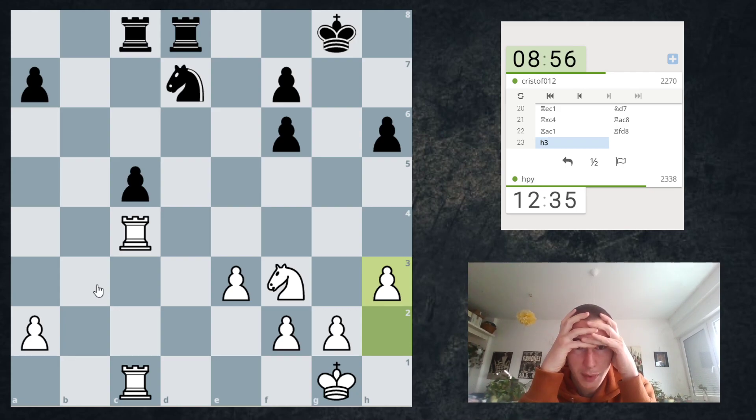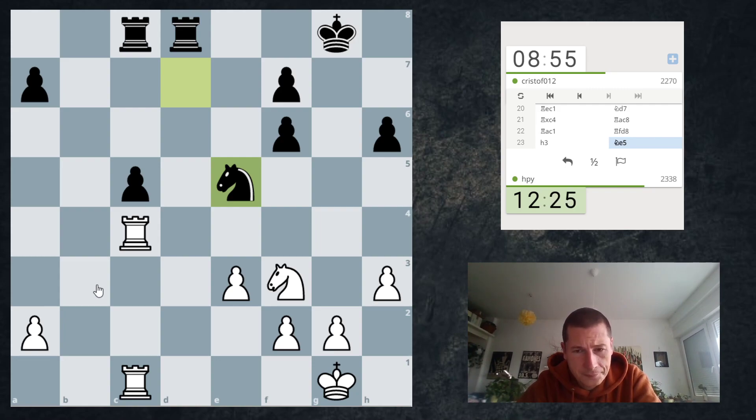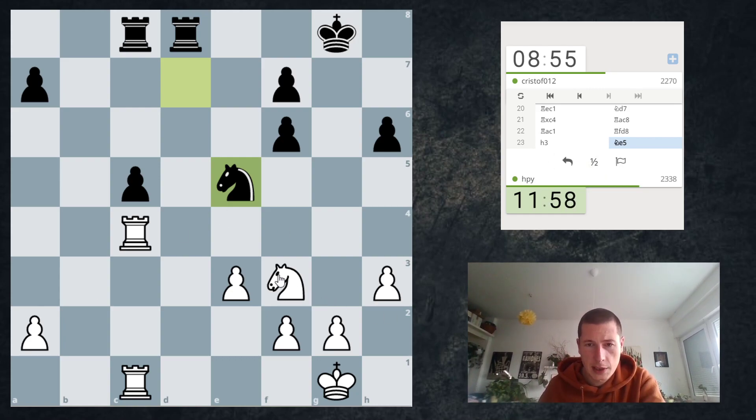I shouldn't forget I have Knight d4 ideas because he cannot take. Do I want double pawns or do I want to undouble his pawns? Knight e5, fxe5, Rook c5, Rook c5 — I'm going to undouble his pawns because it gives me another target. I think that's better. I don't want double pawns myself. So Knight takes, Rook takes.